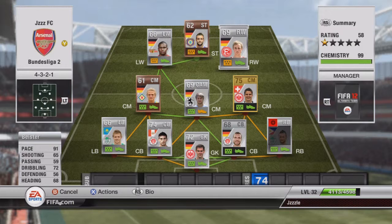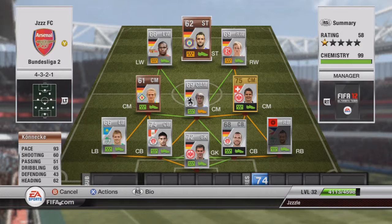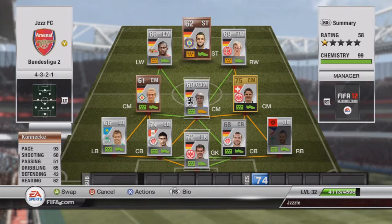At right wing, we've got Bystart — another 91 pace player. 65 shot is nice, and he's quite a good header of the ball; he's scored a few headers for me. And at striker, we've got Connick — 93 pace, which is incredible. He was definitely the star player for me. He scored probably around 12 to 15 goals for me in five matches, which is quite nice.